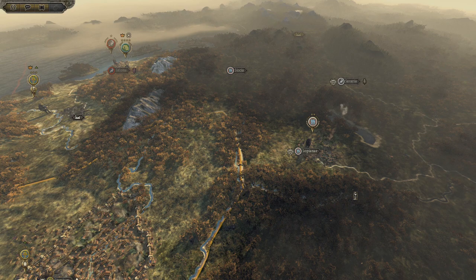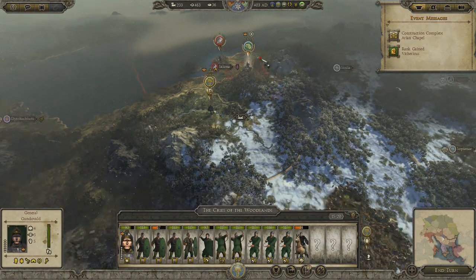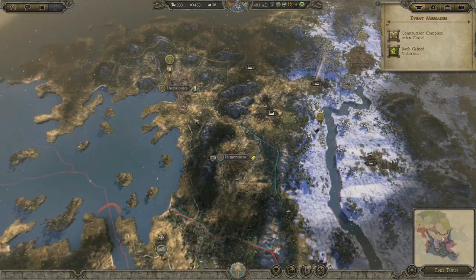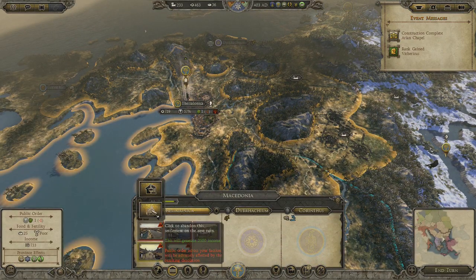I was hoping those guys would sit there and help me against the rebels, but that's somebody else. These guys may still help me against the rebels. Let me check — how much money does the settlement give you back? It generates 2,500, so that's nothing.